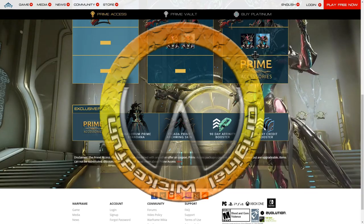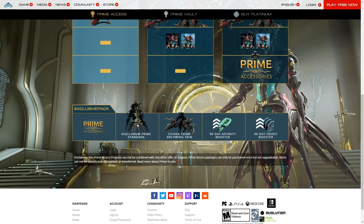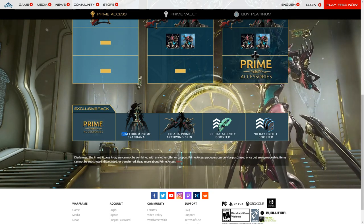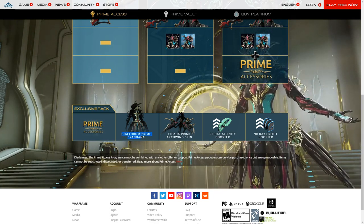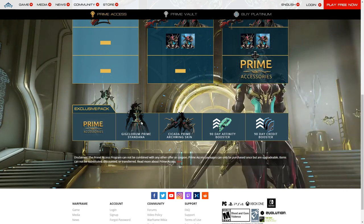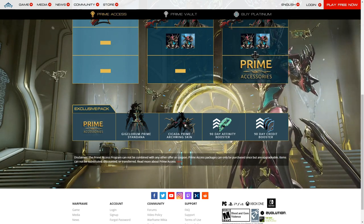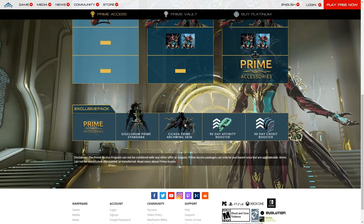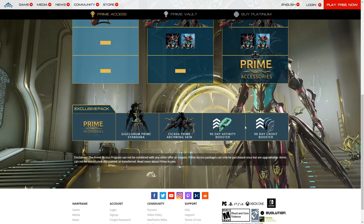Let's not wait months to pick up Titania's Prime Accessories — Giggle-O-Rum, I know that's not how you pronounce it, but somebody was talking about it and that name has just stuck in my head. Prime Sandana comes with it, the Sysida Prime Arcwing, which is probably the first actual arcwing skin added outside of what Baro can bring, and two boosters.